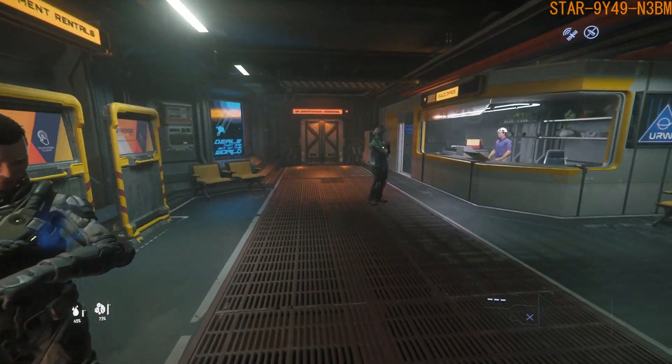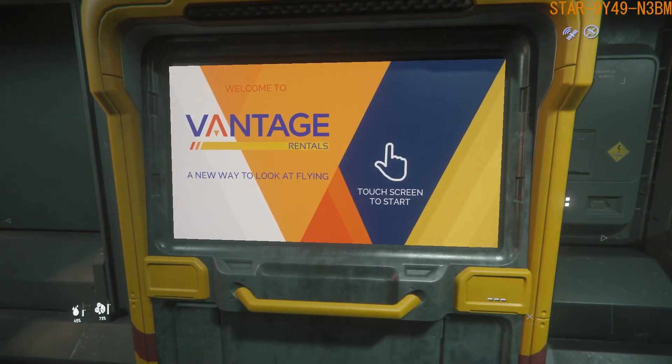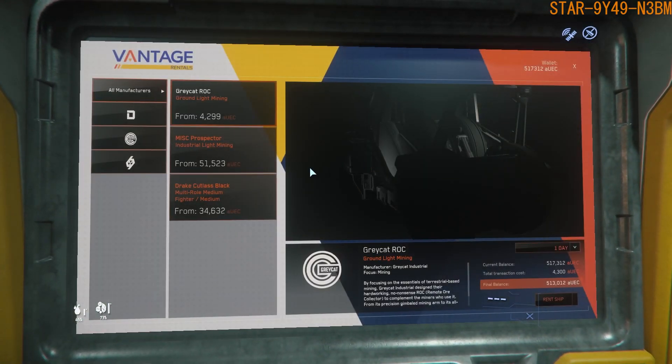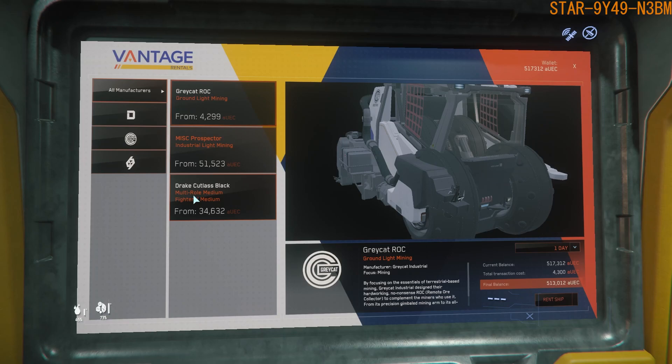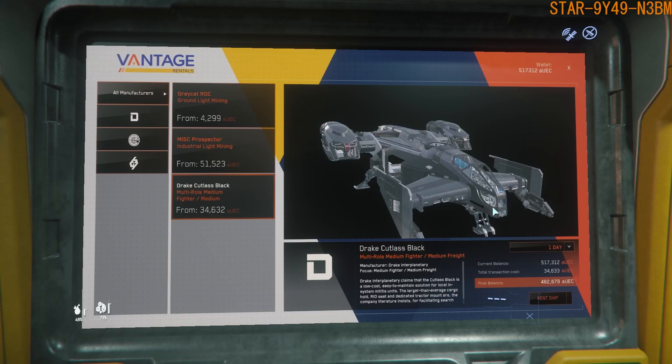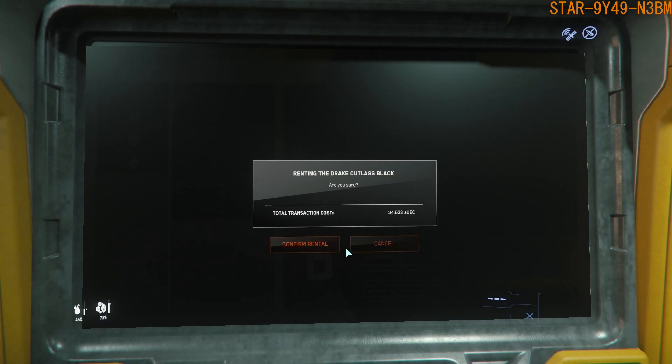I'm here at the rentals. When you don't have a good transfer cargo ship, you can go to the renter kiosk. This is 34,633 AUEC — confirmed, got it.